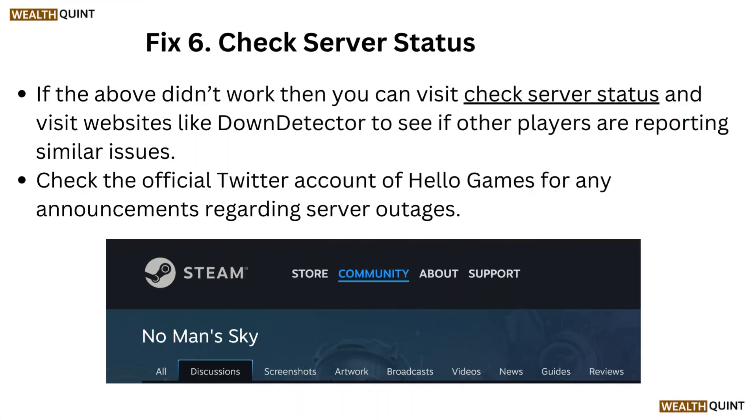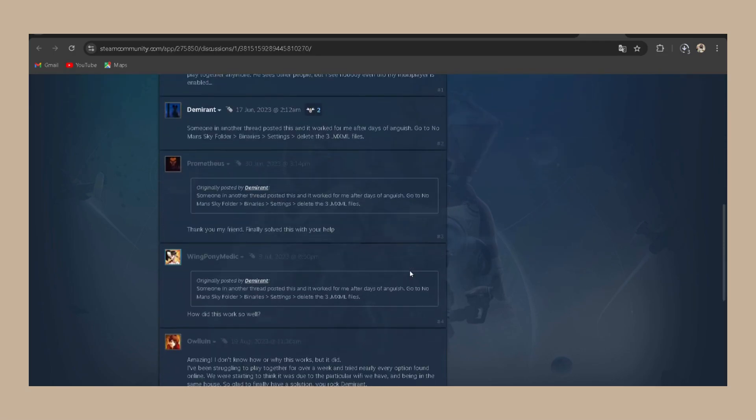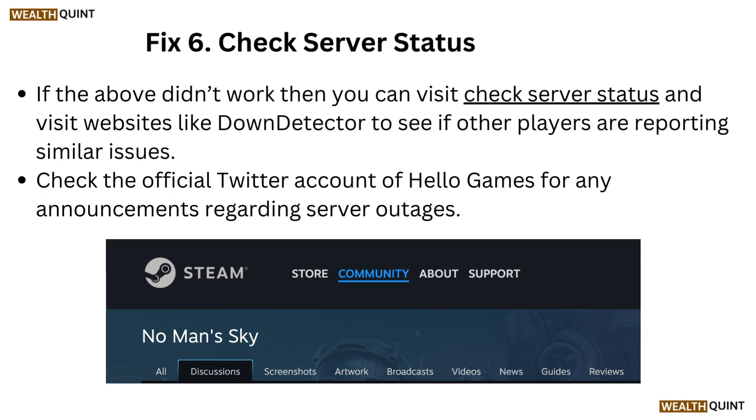Fix 6: Check server status. If the above fixes didn't work, visit a website like DownDetector to see if other players are reporting similar issues. Also check the official Twitter account of Hello Games for any announcements regarding server outages.